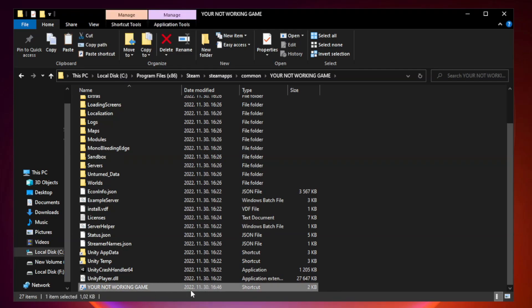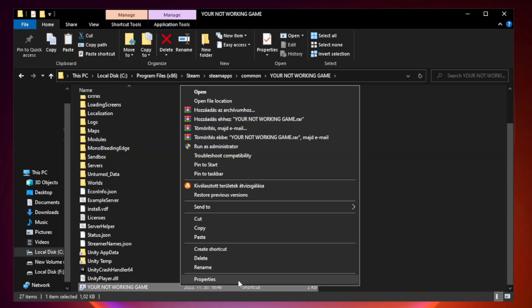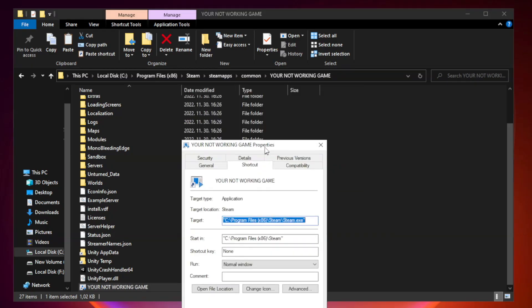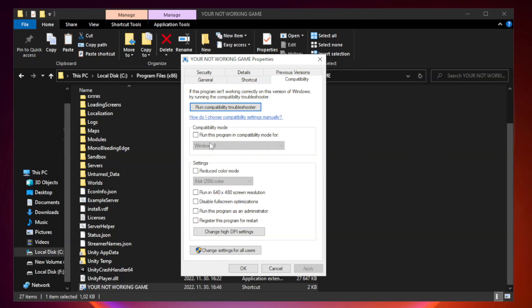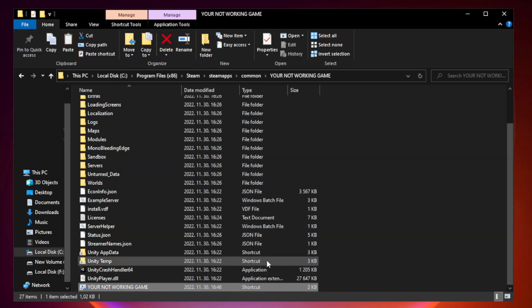Right-click your not working game application and click Properties. Click Compatibility. Check 'Run this program in compatibility mode' and try Windows 7 and Windows 8. Check 'Disable full screen optimizations'. Check 'Run this program as an administrator'. Click Apply and OK, then close the window.